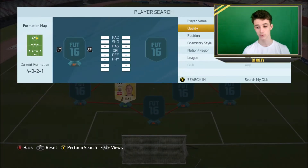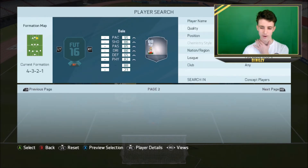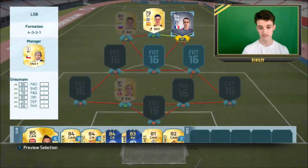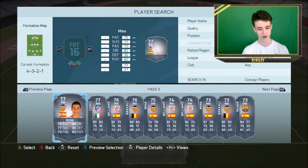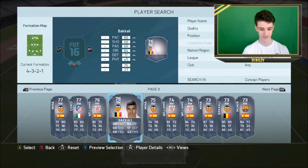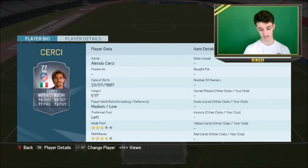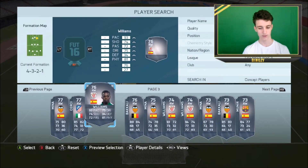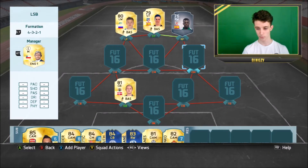I'm probably going to get Inaki Williams just because I feel he's probably the best cheap Spanish right wing in the Liga BBVA. We could go with Griezmann but I'm really wanting to use Inaki Williams. So here he is. I think Inaki Williams is the right decision to go with. So that's them on full chem and then obviously we can get Bernat here and then everybody is on full chemistry.